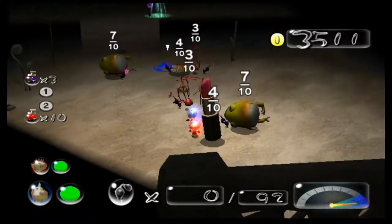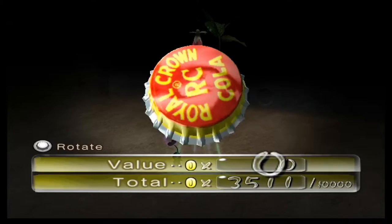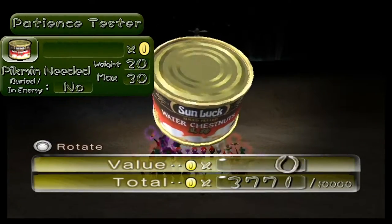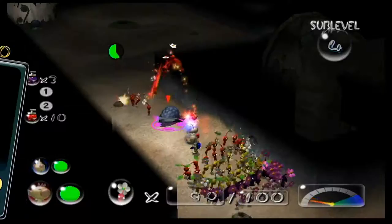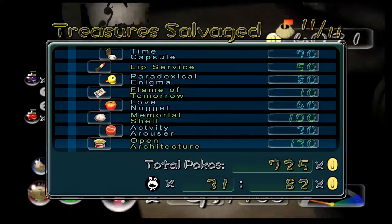Like many other parts of this game, this cave differs between the NTSC and PAL versions of the game. The changes for this cave are on sublevel 2, in which the creative inspiration is replaced by the PAL version of the activity arouser, and on sublevel 3, in which the patience tester is replaced by the open architecture. These differences change the total poko count of the treasures from 795 pokos to 725 pokos.